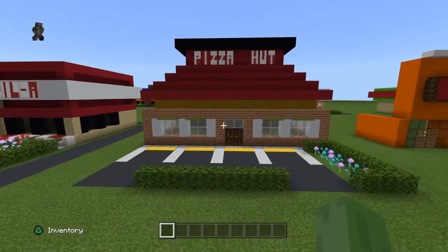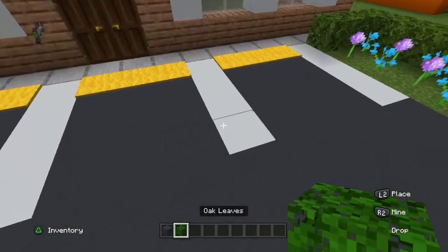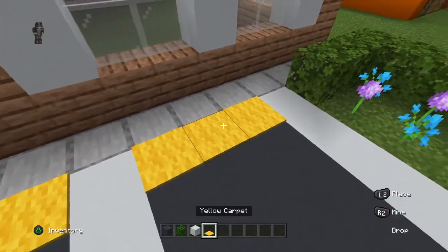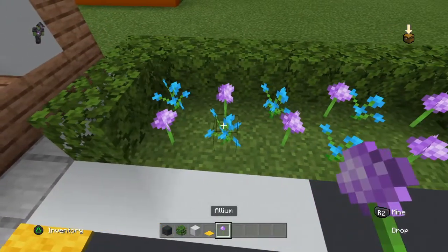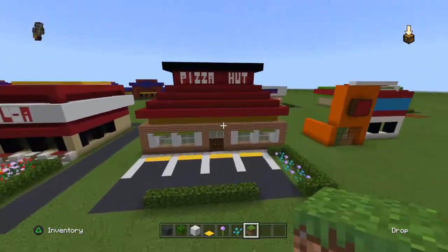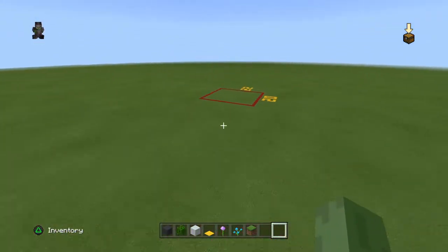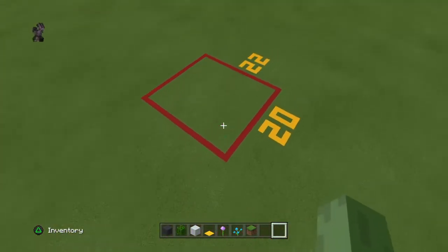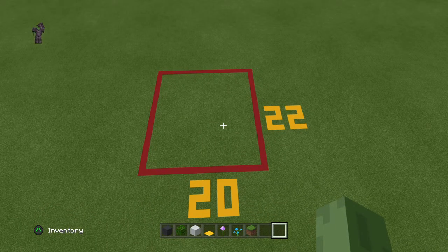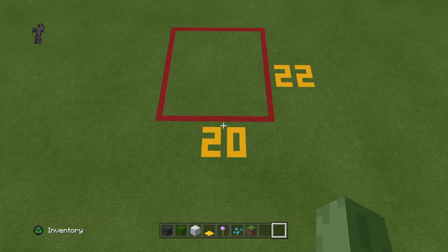Without any further ado, let's get into it. You're gonna need gray concrete, oak leaves, white concrete, yellow carpet, any kind of flowers, and oak leaves. Luckily we don't have to make outside eating areas this time because I don't think they have it. It's a 20 by 22 block grid on the ground to make Pizza Hut slash Wing Street — you have to make this regardless of where you're putting this build.